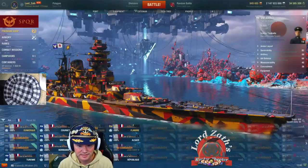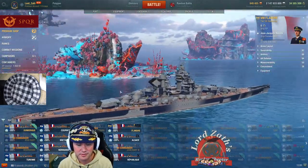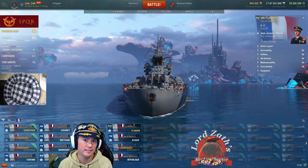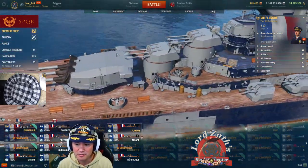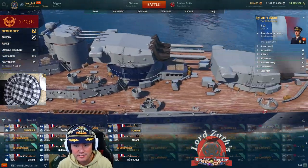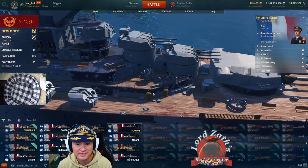Alright ladies and gentlemen, we're going to talk about the Flandre, the Tier 8 French battleship that was just recently released. You can see I already like it — it's got a butt anchor and plenty of benches. With anything French, the number of benches you have equals power. The only thing it's missing is a croissant factory right next to the ship.